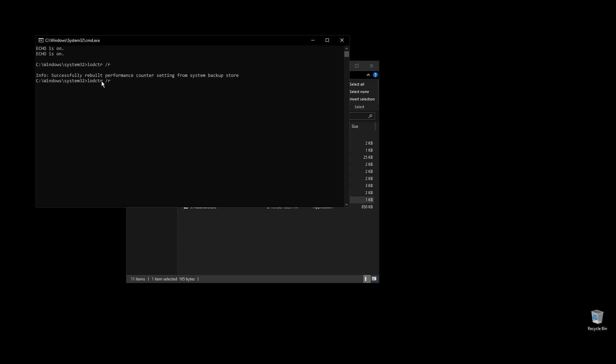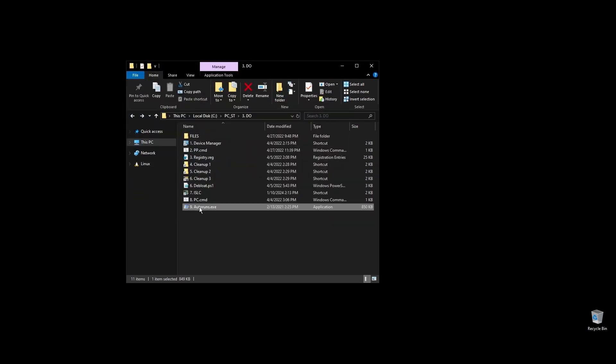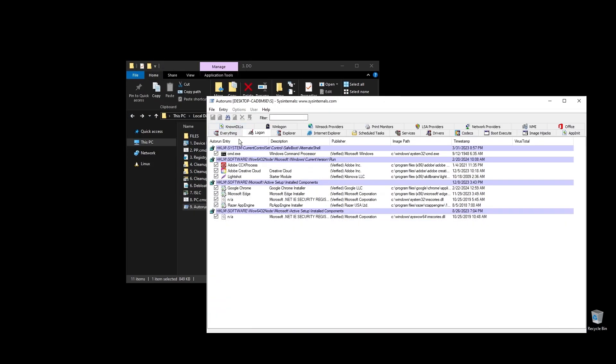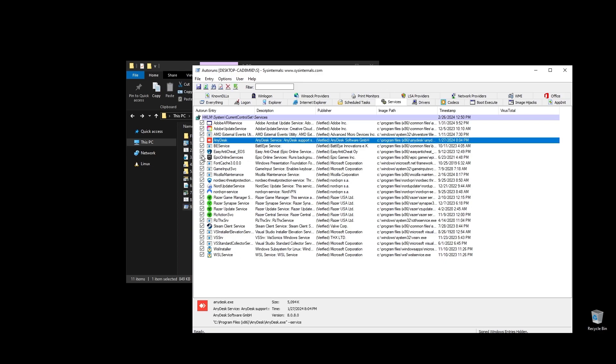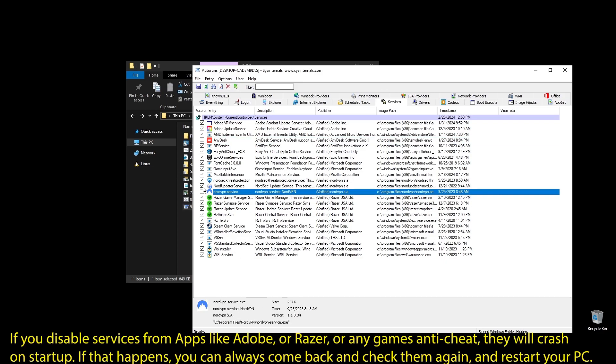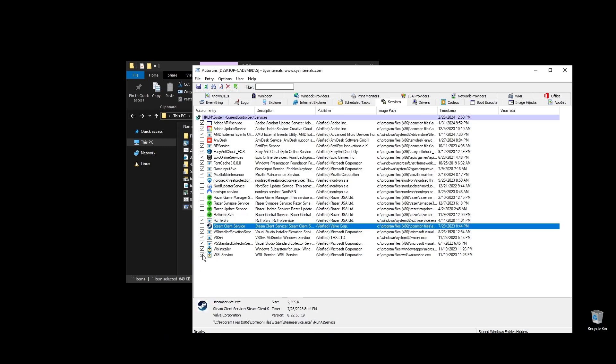Next, go ahead and run Autoruns. It will help you disable services and apps that start with your PC every time it boots. Make sure to uncheck everything that you don't need. If some software is not working properly or opening after restarting your PC, just come back here and check the related item. Once you uncheck all the unneeded services, go ahead and close Autoruns. Make sure to not disable anything related to Baldur's Gate 3.